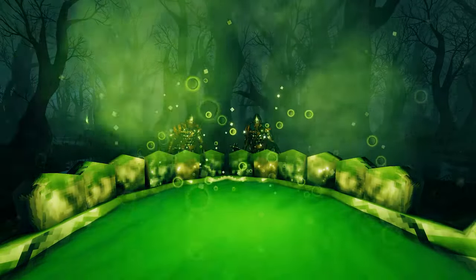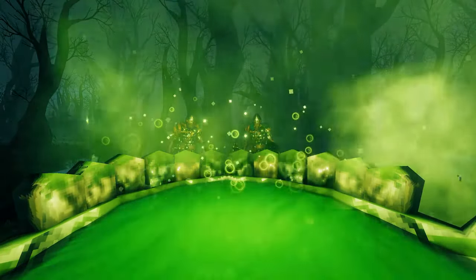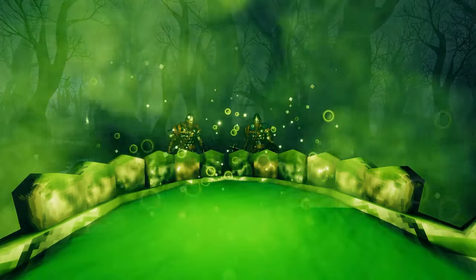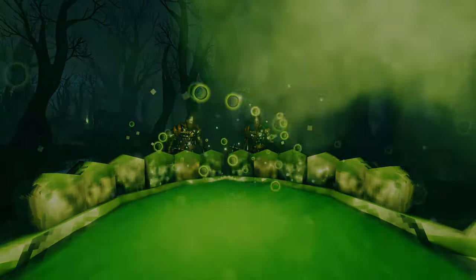So here we are at the spawn point for Bonemass. But before we spawn him in, we're going to show you a little tactic that's going to help make this fight so much easier. To do that, we're going to be leveling out the ground to get rid of the deep bits of water that are going to slow you down, so you can move about a bit more easily.